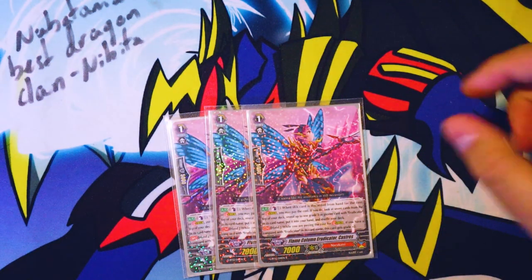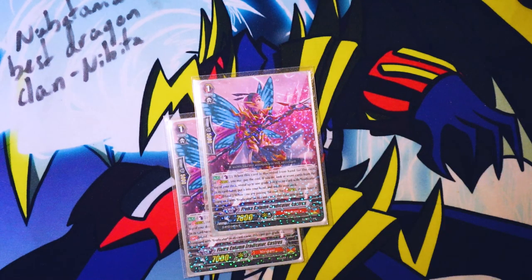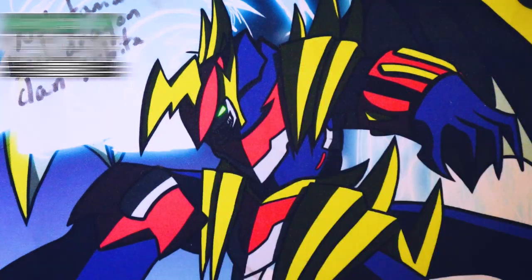And finally, three Eradicator stride fodder. When you discard this from your hand for the cost of stride, look at the top seven cards from your deck, reveal one grade three or greater with Eradicator in its card name and put it into your hand.